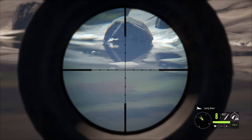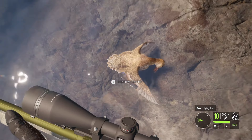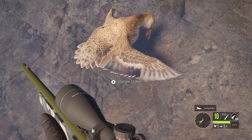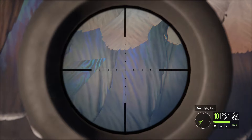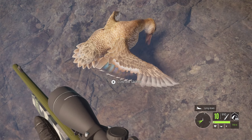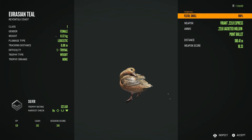I've started grinding for a couple of different things on my Revontuli Coast map — mainly grinding for rare Greylag Geese but also going for some rares for the duck species. One rare I'd really love is a leucistic male Eurasian Teal, but these female leucistics are so incredibly pretty. That golden yellow plumage with those blue highlights in the wings is just stunning.